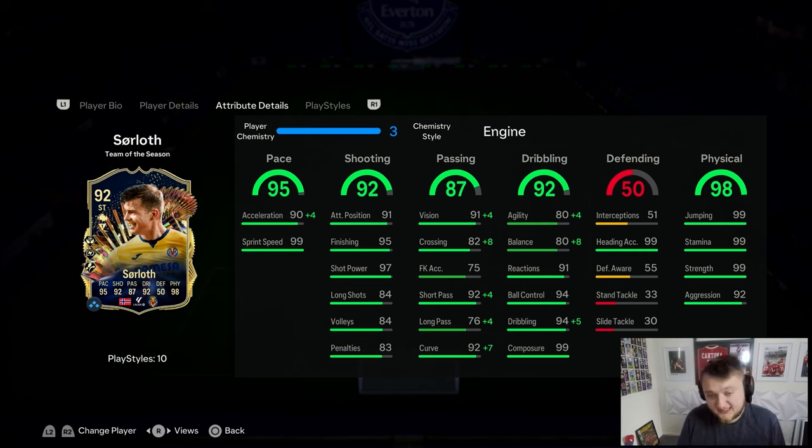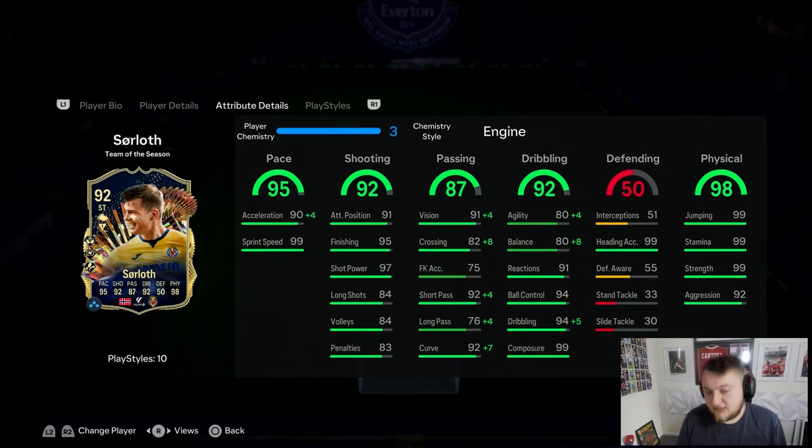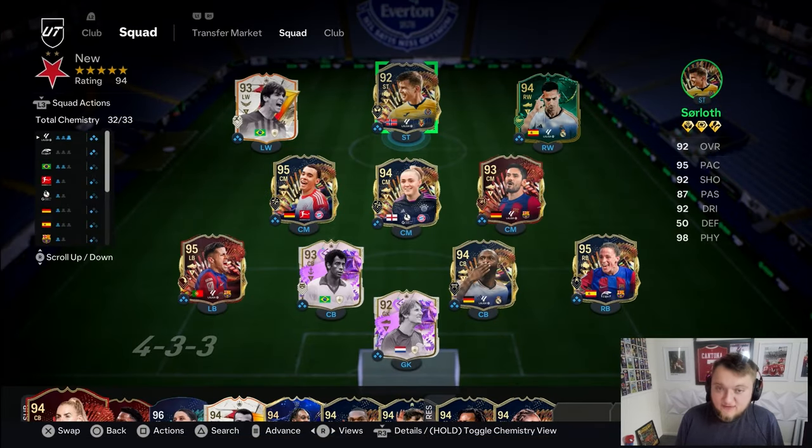His passing is okay - good vision, good crossing for a striker, 92 short pass, and 92 curve. Agility and balance is low but expected. He's got good reactions, ball control, dribbling, and 99 composure. He's then got 99 jumping and heading accuracy, 99 stamina, 99 strength, and 92 aggression. There's an argument for a Hawk chemistry style to boost aggression and pace, but I've gone for Engine - plus four to acceleration, up to 94.